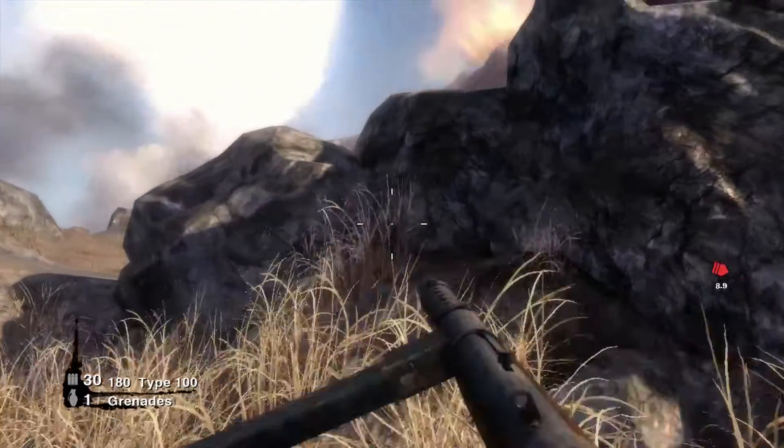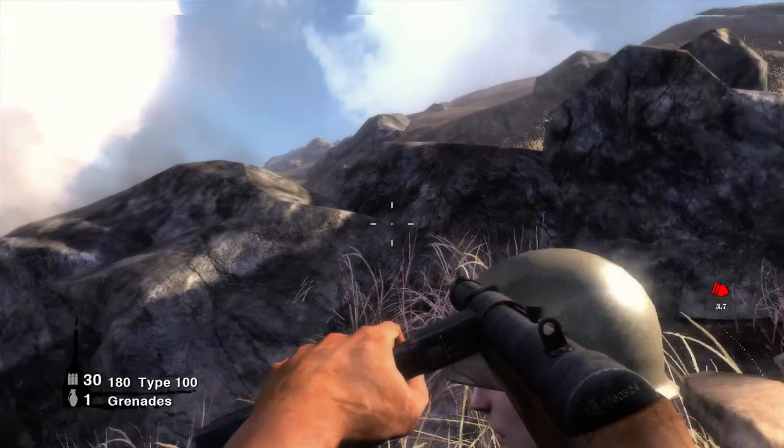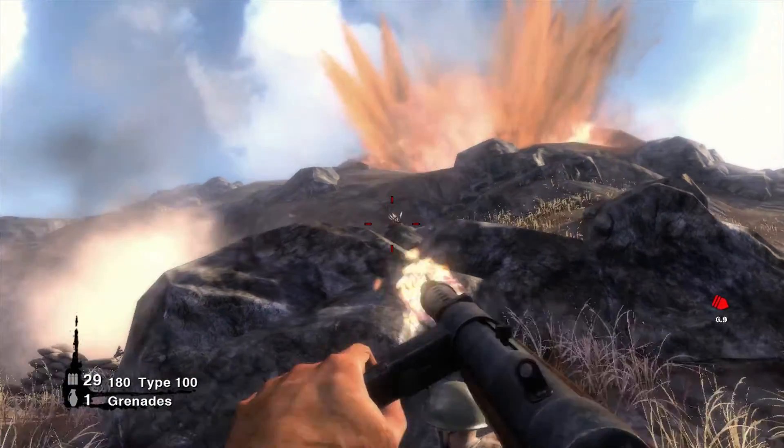There's a dangerous machine gunner in this next area, so I hurled a grenade over this rock to take him out before he even fires a shot.